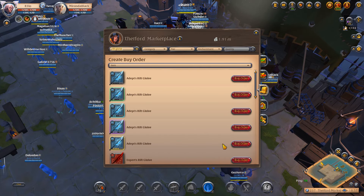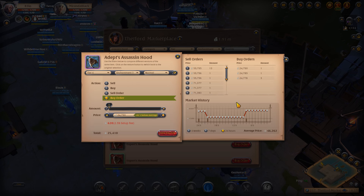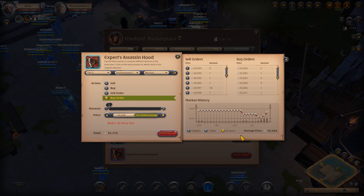You can just rinse and repeat this method. Do CVC armors, or if you don't have much silver, you can also do assassin hoods. The buy orders are for example 24k, sell orders are like 50k — you make around 20k. There's also a better method that I'm gonna show you right now. This is the newbie way of doing it but it's still decent in my opinion.